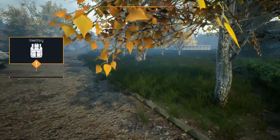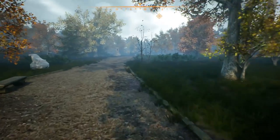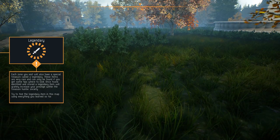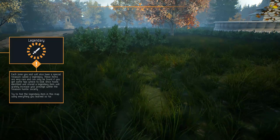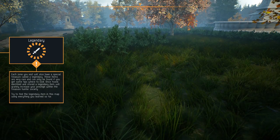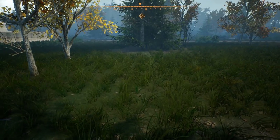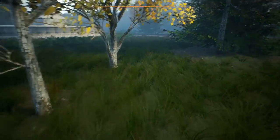We found some trash. In the inventory you can access everything that you found on that map, and then you can sell that for prestige. Each zone you visit will also have a special treasure called a legendary. We're gonna have some legendary treasure! These items are very rare — they can only be found if you get some tips on where to look. It will greatly improve your prestige. So we have to get some clues as to where to find the legendary.